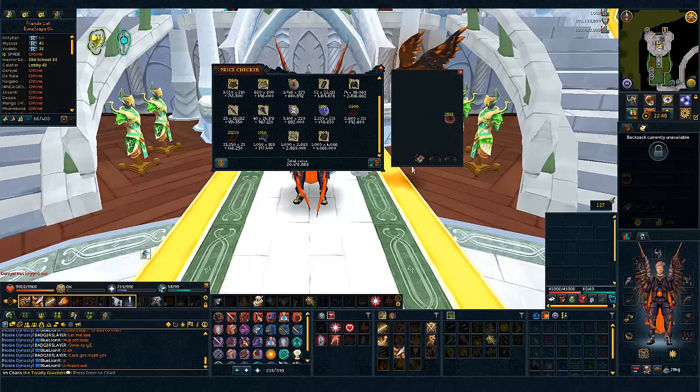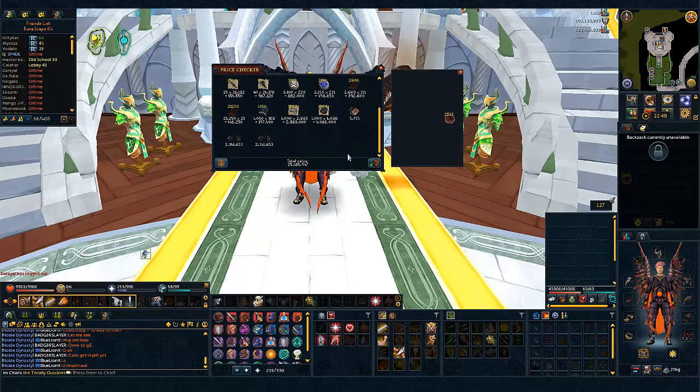Then the ornament kit, which is basically nothing. And then finally both of the boots turn out to be 25 mil — 25.1 mil — plus all of these charms, which are really good.